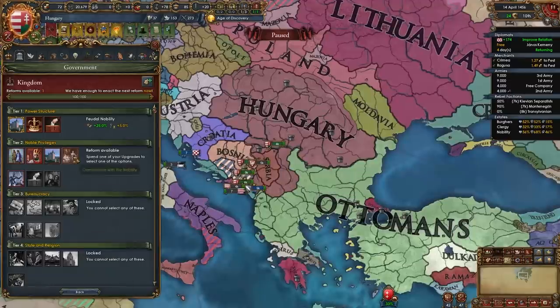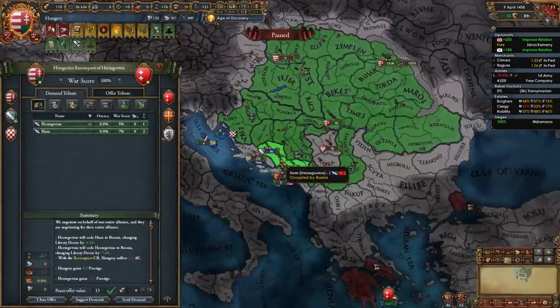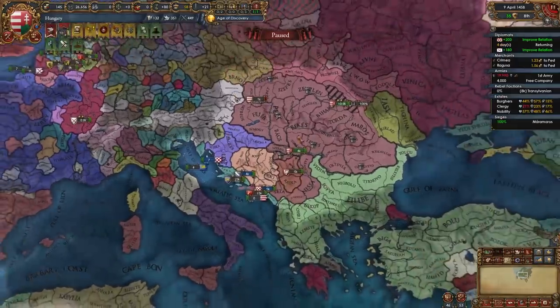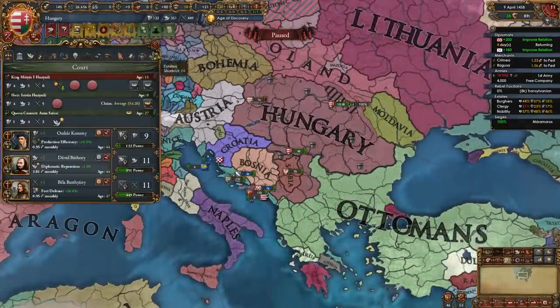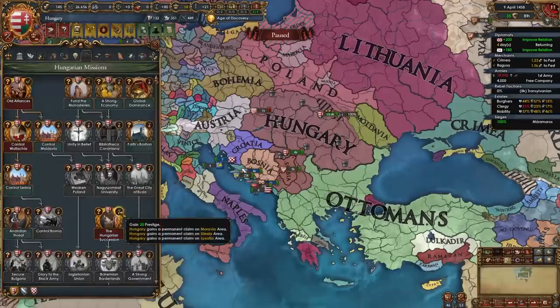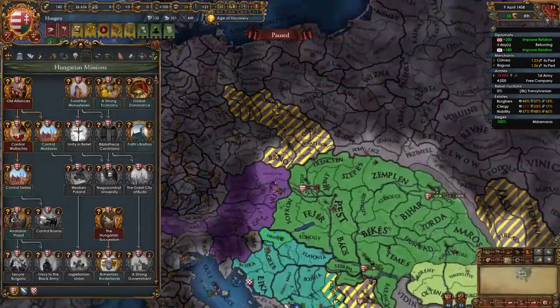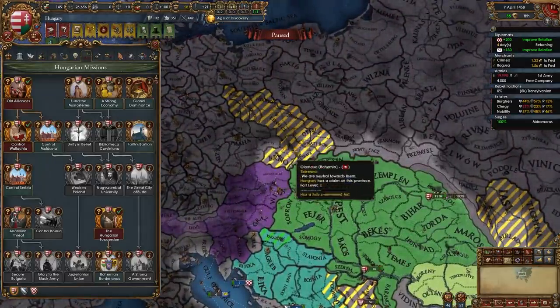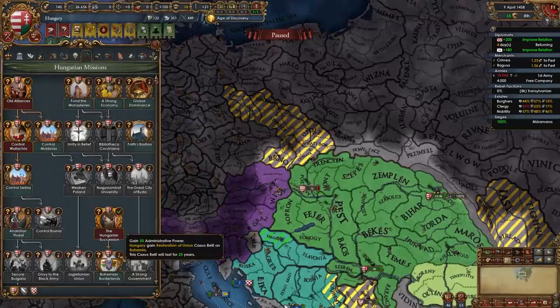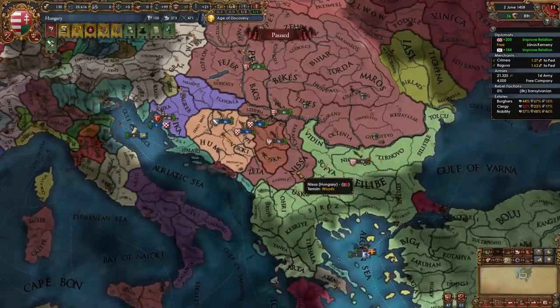For your tier 2 government reform, go ahead and compromise with the nobility. Now that Herzegovina has finally unconditionally surrendered, I can feed that to Bosnia. At this point Matthias Hunyadi has become our ruler at age 15. When he does, you'll be able to take the mission The Hungarian Question, where you gain prestige and permaclaims on Moravia, Silesia, and Lusatia — areas in Bohemia. After owning five of these provinces, we gain a restoration of Union CB on Bohemia.